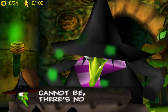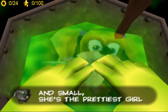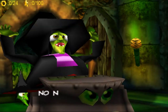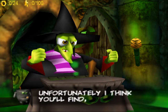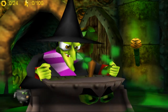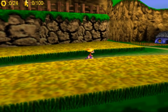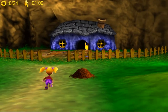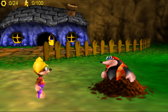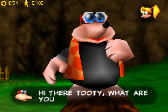Gruntilda's thing is that she wants to be beautiful, and her plan is to kidnap someone and put them in a machine to steal their beauty. It's going to be our main character's sister, Tooti — that's Banjo's sister. A really fun thing about this game is that a lot of the inanimate objects are not inanimate — the cauldron, the broomstick, even the enemies like carrots all have faces. Pretty much all characters are animals or inanimate objects.